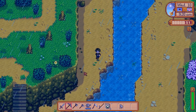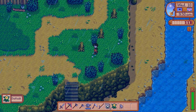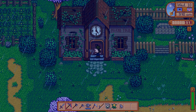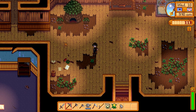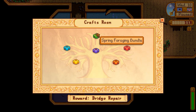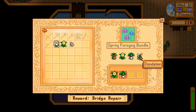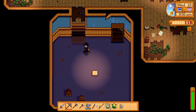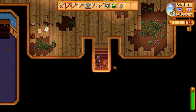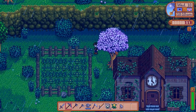Now I do want to do a little bit of foraging as well. There's a daffodil there, but what I'm really looking for is some of the stuff I can turn in at the town center right here. We started the spring foraging bundle, and we still need a dandelion and a wild horseradish to complete it. I think that's going to be really important — we definitely want to do that today. Hopefully I'll find both of those, and then we'll see if it fixes up the town center.